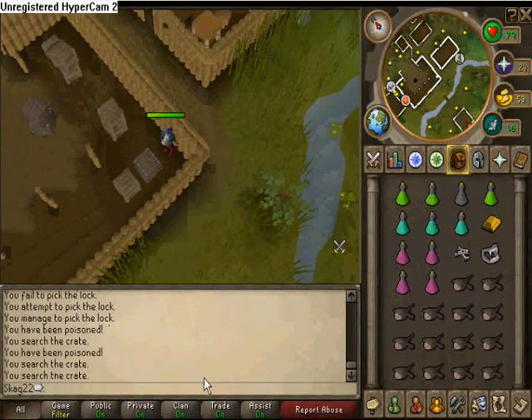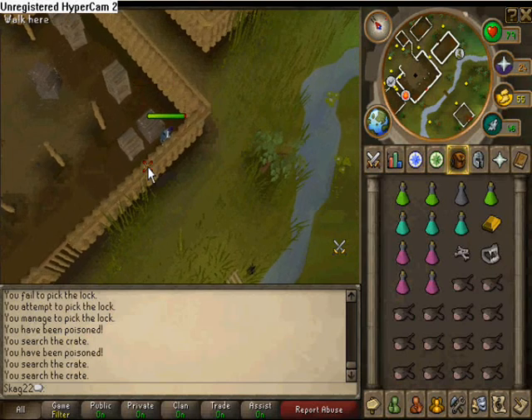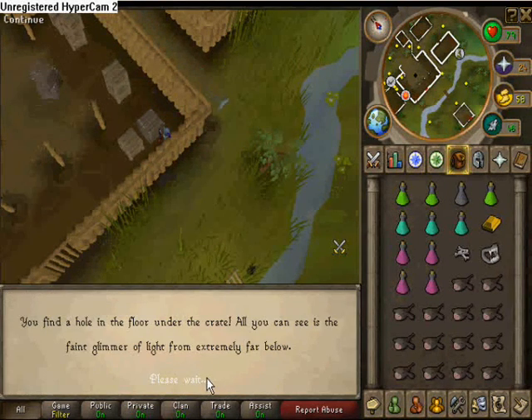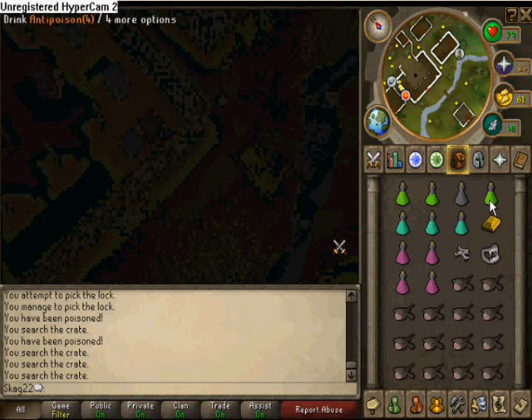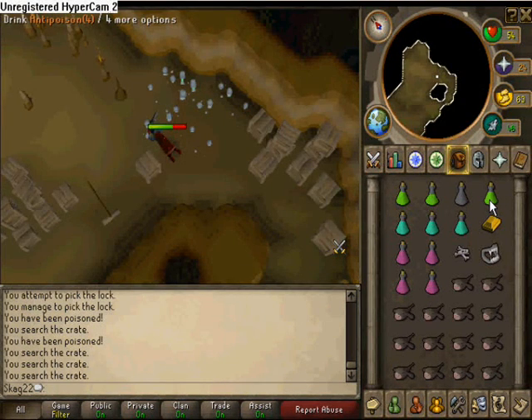You have to kill a spider again. Click OK and you will fall down and get hurt. Depending on your HP stats, you will get hurt a different amount.